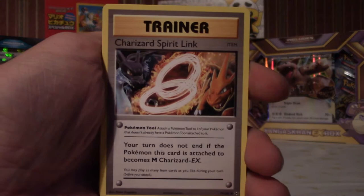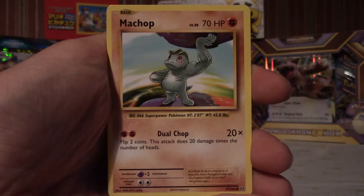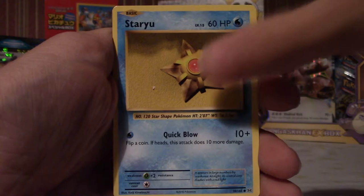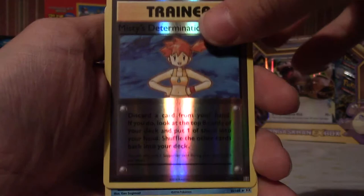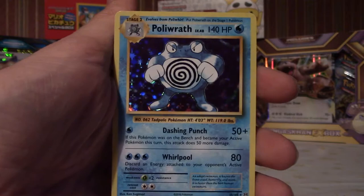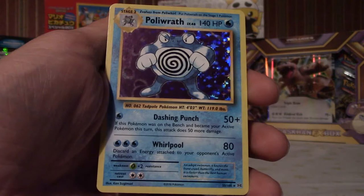Charizard Spirit Link, Charmeleon, Double Colorless Energy, Pikachu, Matchup — last pack! I'm tense. Could we get another good card? Weedle, Doduo, Staryu, reverse holo Misty's Determination — and last but not least, a Poliwrath! A shiny Poliwrath! That's the last card — nice, really cool! Another holo — these holos seem to be really rare in these packs, so it's really awesome. Poliwrath, 140 HP with boosted HP and damage.